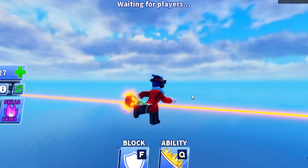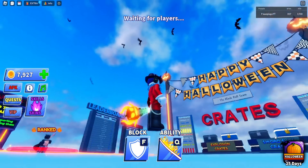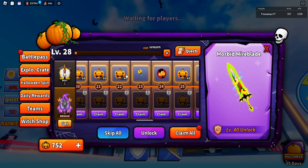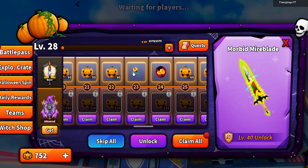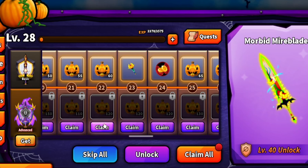Hello everyone, so today I'll be showcasing this new sword that you can get — it's a Halloween limited one. This new sword has like a pumpkin, and you get it when you reach level 23 in the battle pass. It's free, so you don't actually have to pay for the pro one to get this.